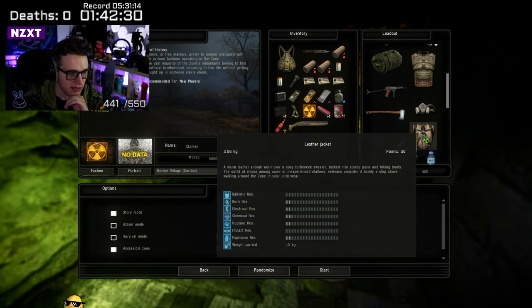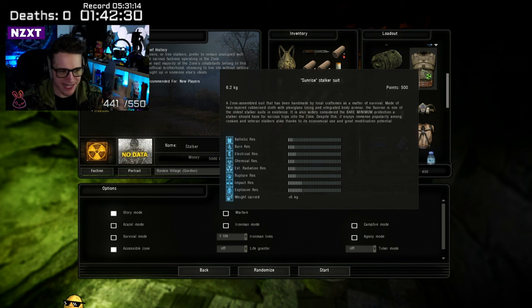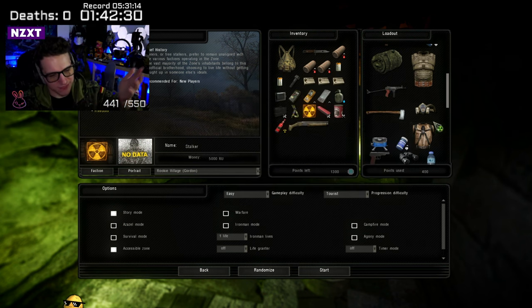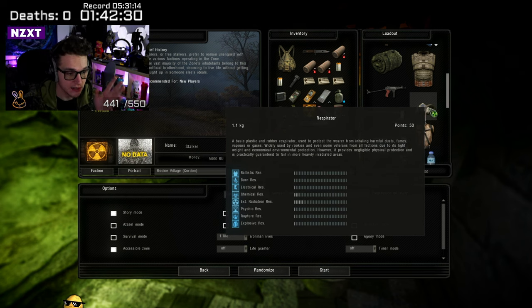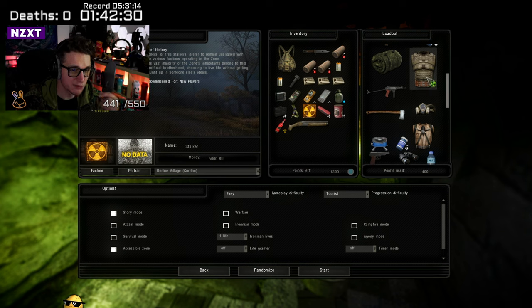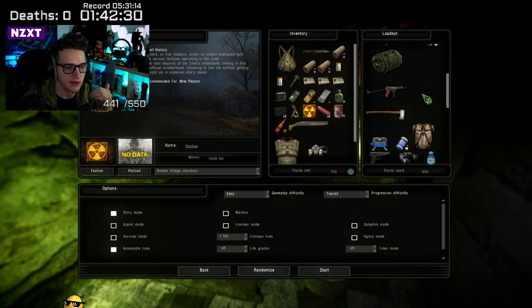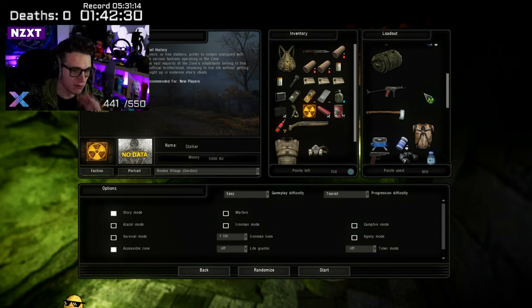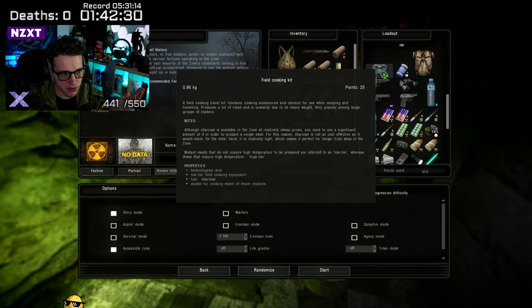I'd definitely recommend getting the sunrise stalker suit over the leather jacket. The weight difference actually cancels itself out in terms of carry weight — technically you get 600 more grams but it's fine. I'd also go for the respirator for radiation resistance. These choices give you a better chance against environmental hazards, fellow stalkers, and mutants. The leather jacket will make you super squishy — you'll be squishy anyway, but even more so with the leather jacket.